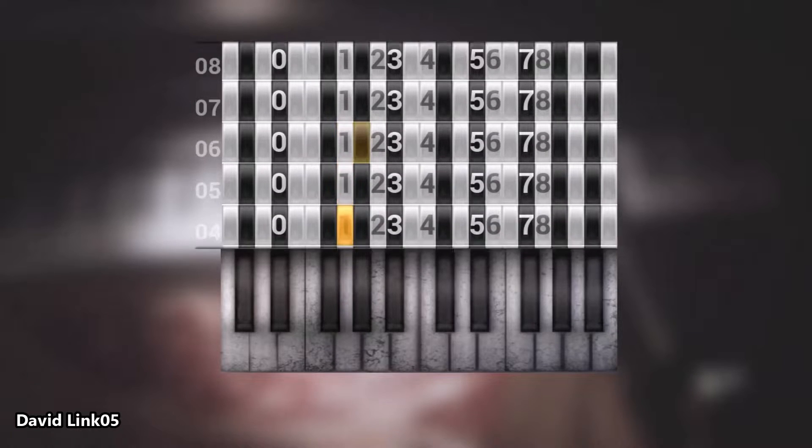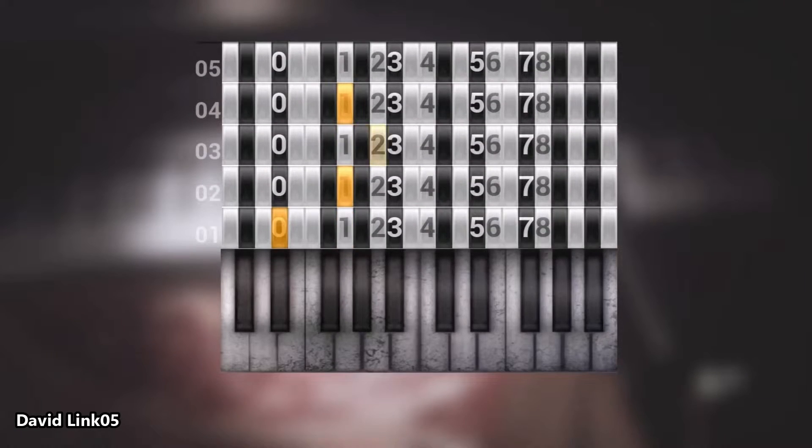On layer 1 highlight the number 0. Layer 2 highlight the number 1. Layer 3 highlight number 1 again. Layer 4 highlight number 2. Layer 5 highlight number 3. Layer 6 highlight number 5. On layer 7 highlight number 8. On layer 8 highlight number 1.